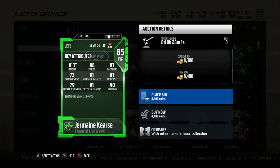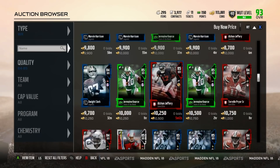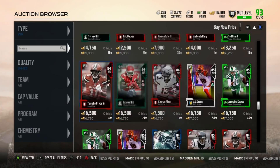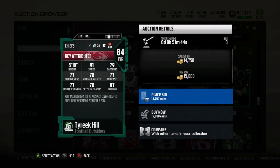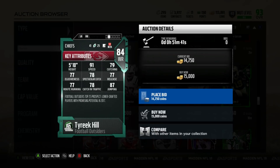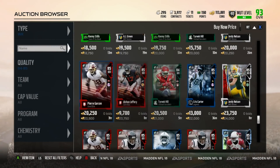Next, going to wide receiver — Jermaine Kearse right here is a very, very nice budget wide receiver. He's 81 catching, 81 release, 81 spec catch. If you put him in the slot and have him run drags and slants, he's going to get open a lot and make a lot of good plays. Definitely recommend going after him. Tyreek Hill is pretty much just a burner — he doesn't have catching as much, but he's going to destroy people on kick return, punt returns, and outrun people. Same thing with Jermaine Kearse — put him on a slant or a drag. His price has come down a lot so he is more and more usable.